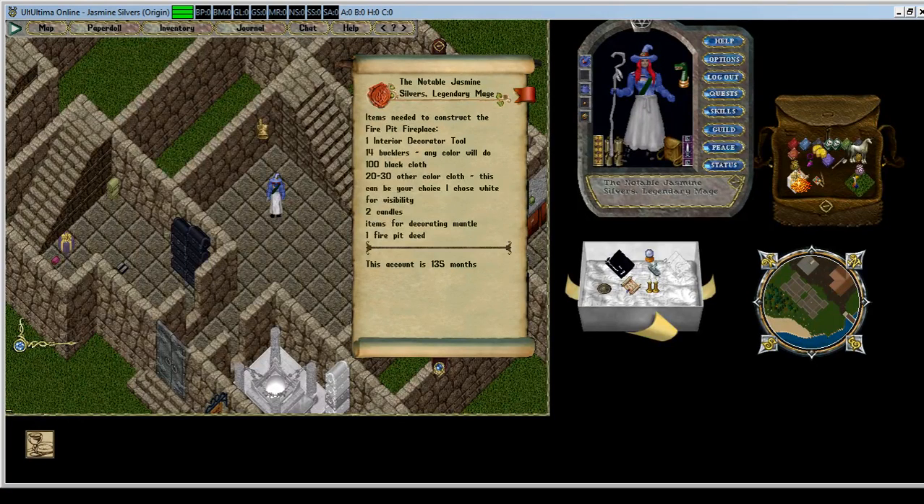The things you're going to need for this one is an interior decorator tool, which is true for almost all of our guides. You'll need 14 bucklers — those are these little brown things here. You can have them whatever color you want to match your decor, or plain. I went with plain because it was cheap and I didn't waste any ingots.